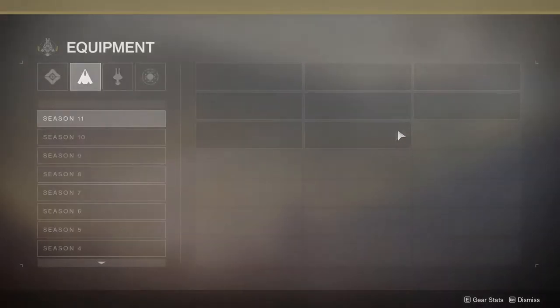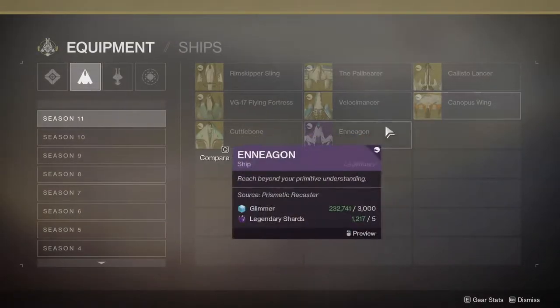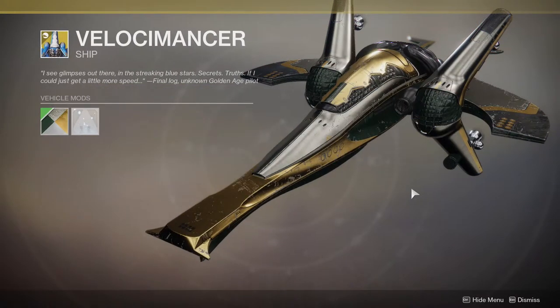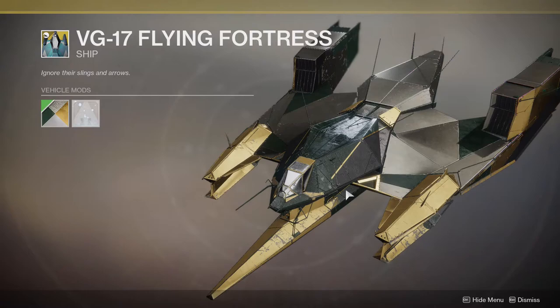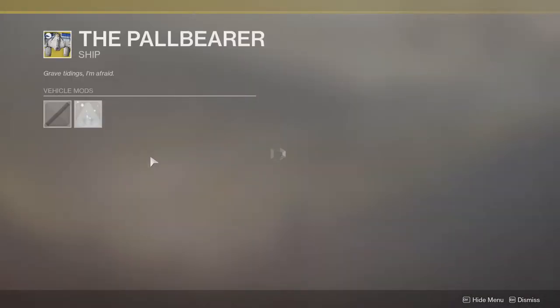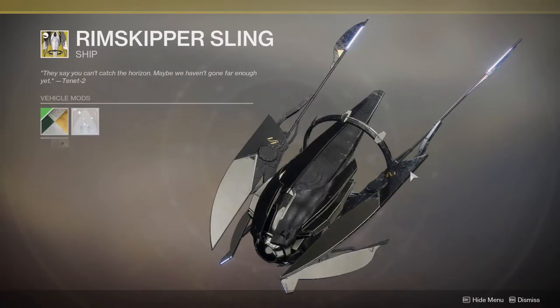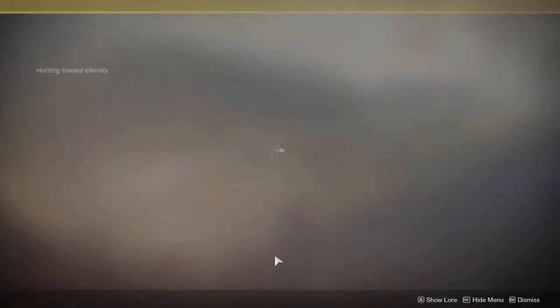I've seen that helmet on a Titan before. Canopus Wing — that doesn't look bad at all, really doesn't. I'm happy that they're doing different geometry for ships. That looks sick actually — VG-17 Flying Fortress, I would rock that. Callisto Lancer looks fine I guess. The Pallbearer is reminiscent to the Canopus Wing but a little bit different. I like this, it looks cool, so different. Resurrecting Flight — that's a lot of cool stuff.